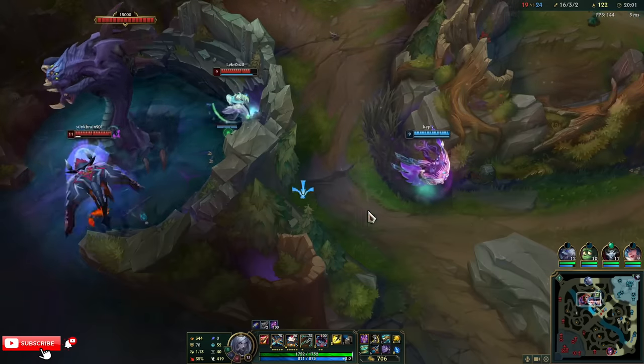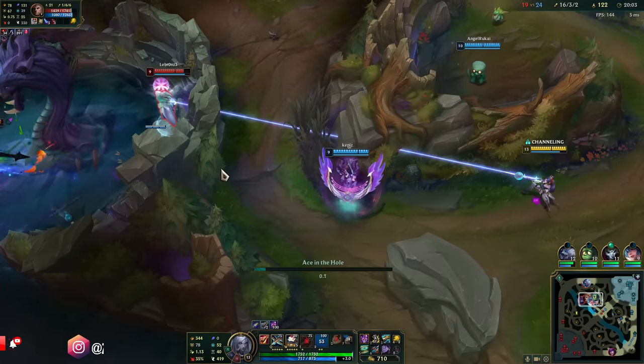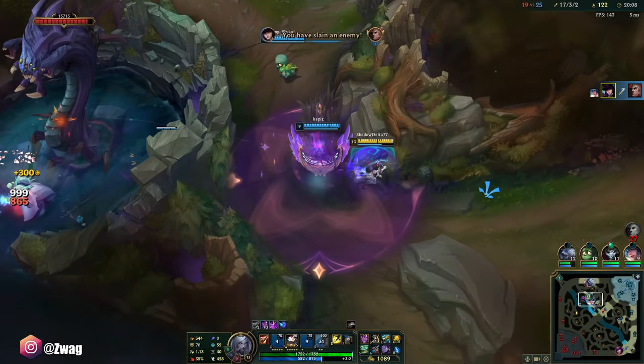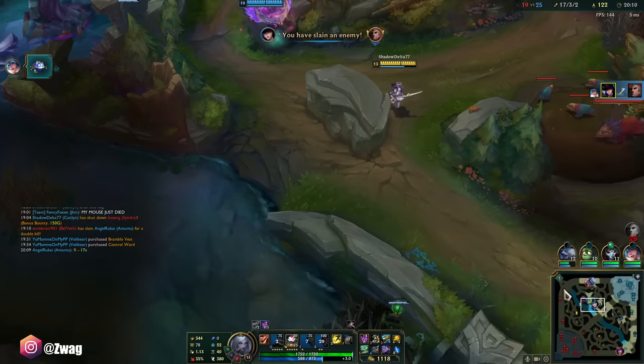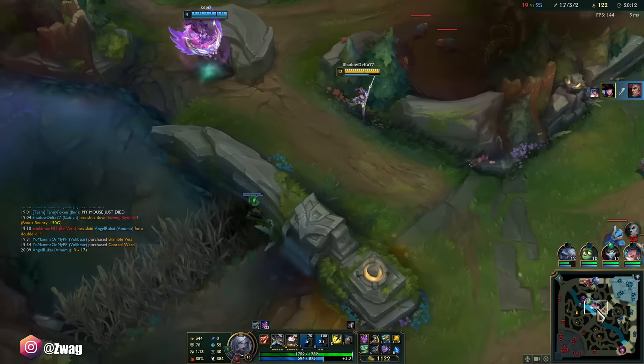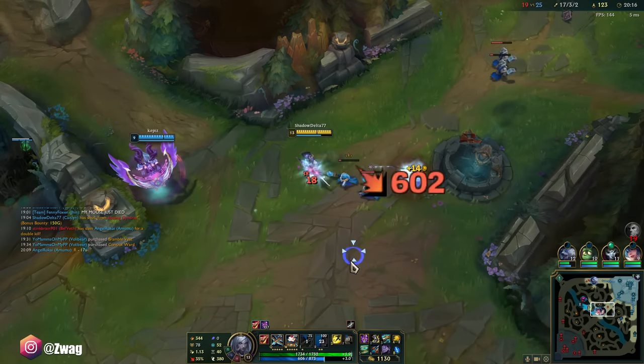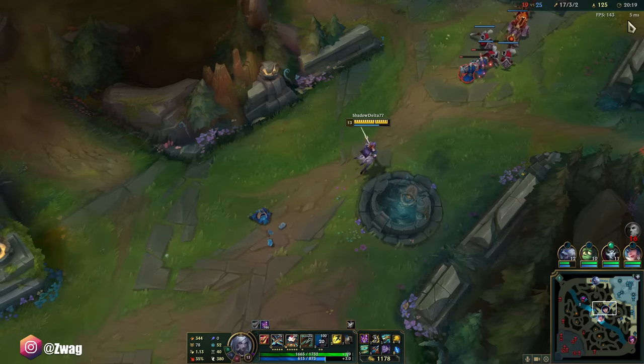I'll grab a blue trinket eventually. You're gonna die to Baron, bro — you can't do that. They buffed Baron; it's stronger, so a 20-minute Baron is very unlikely they get it. If they had Sett on it, they could. Oh, she's building Hourglass — no fun.